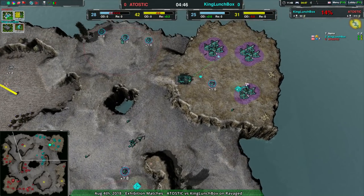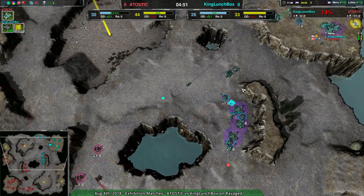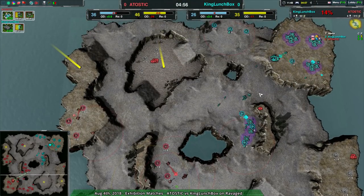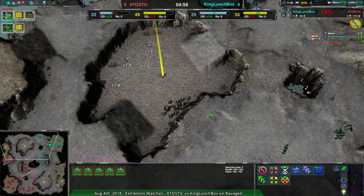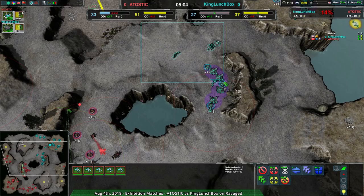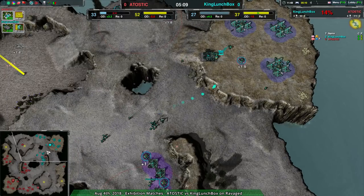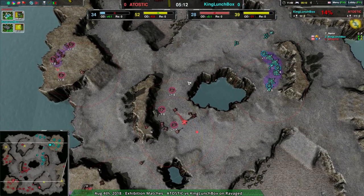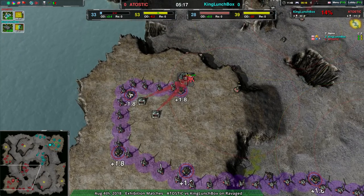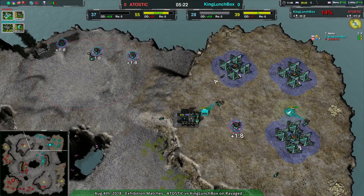Back to the game — there's been a lot of downtime so I went into my selection process, because really both players are just going calmly for expansions. Not a whole lot of harassment on either side, which is surprising. A-toxic could push with venom and redback, and King Lunchbox has glaives — one of the best raiders in the game — but no harassment. Just building up economy. A-toxic has definitely gotten the advantage with the caretaker set up.